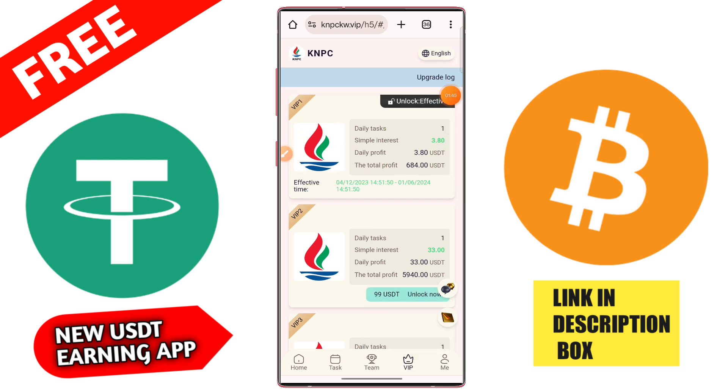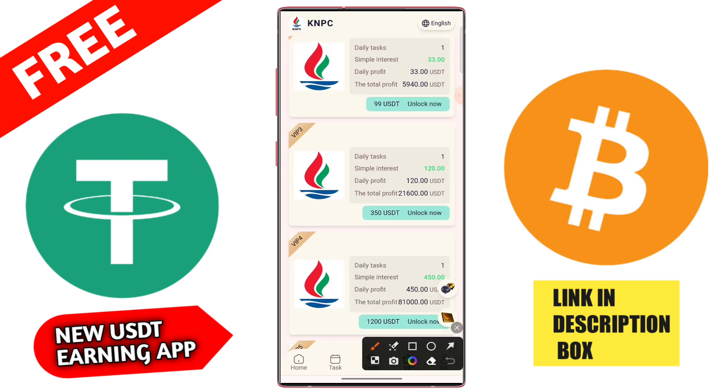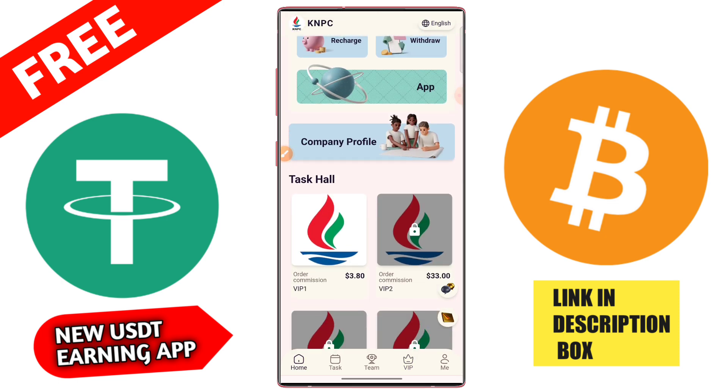You can also check VIP2 — if you invest in VIP2, you need 99 USD, daily profit is 33 USD, and total profit is 5,950 USD. If you upgrade to VIP3 and above, you can check VIP4, 5, 6, 7, and the maximum VIP level is 9.